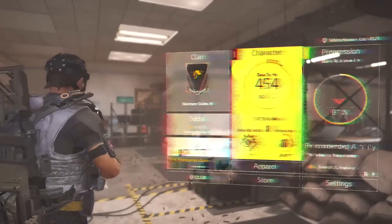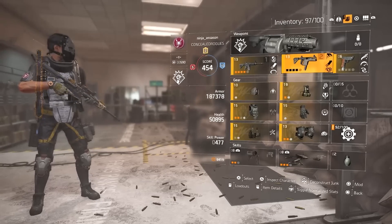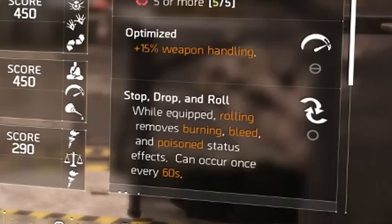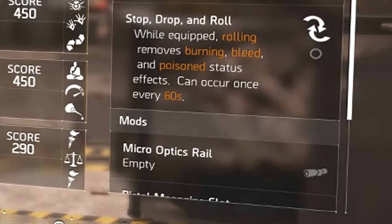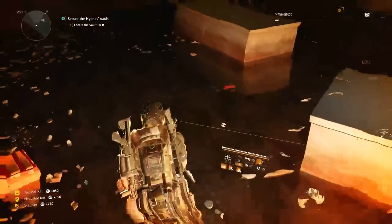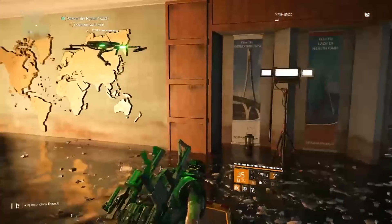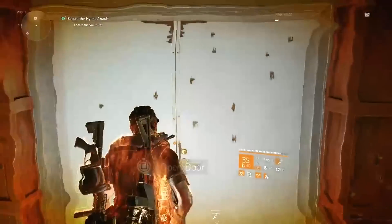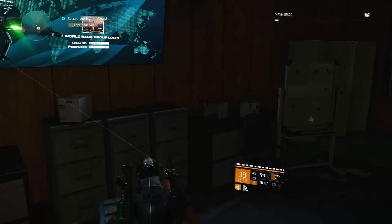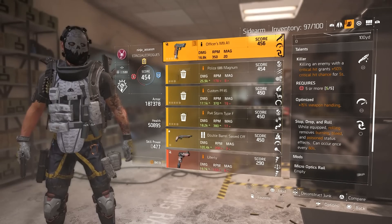You can have these talents on your pistol, which I would recommend most, or on your primary and secondary weapons. The first talent I have on my pistol is Stop Drop and Roll. This is very handy when you get a status effect — whenever you're on a status effect and you do a roll, the status effect gets completely wiped off you. This can occur every 60 seconds, whether you're fighting NPCs and get put on fire, or playing PvP and hit by an incendiary grenade. It will help you counter other players putting you in a status effect.